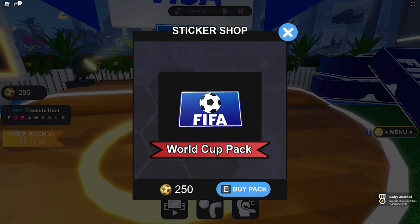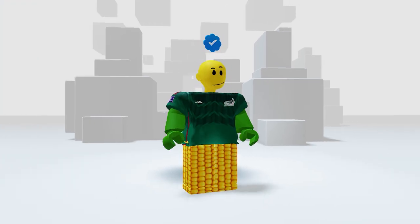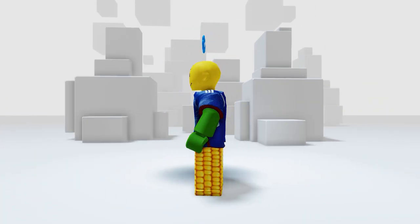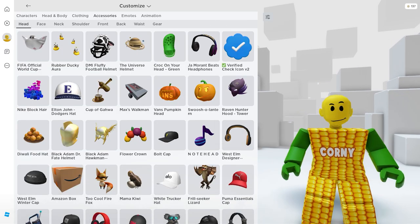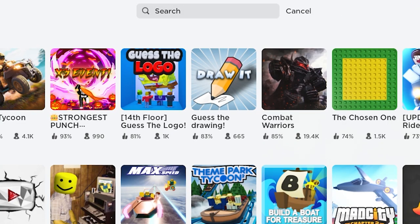I finally got 7,500 coins, bought the stickers, got the badge, and unlocked the free accessory. The jerseys are under your clothing then tops — awesome jerseys with cool details. I picked the green, yellow, and blue ones — I'll surely use these in future videos. Now let's check the FIFA mascot — it looks premium to be honest.